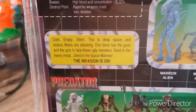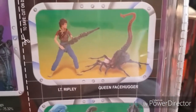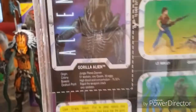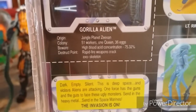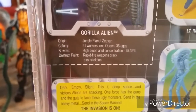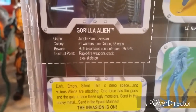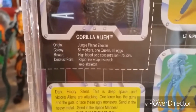Right here it reads: 'Dark, empty, silent — this is deep space. Ambitious aliens are attacking. One force has the guns and the guts to face these ugly monsters. Send in the heavy metal. Send in the space marines. The invasion is on.' And up here we have Lieutenant Ripley and Queen Facehugger. The Gorilla Alien stats: trademark origin Jungle Planet Zavan, Colony of 51 workers, one queen and 36 eggs. Beware: high blood acid concentration 75.32%, destruct point rapid fire weapons crack exoskeleton.